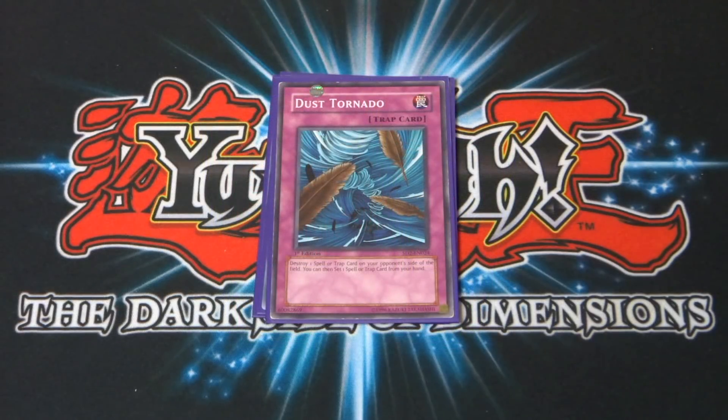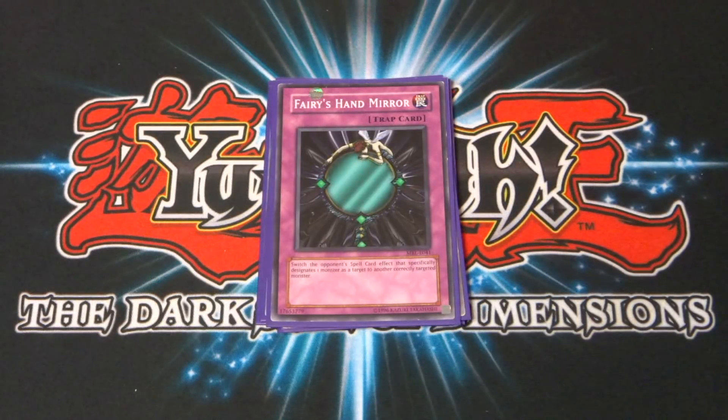If Harpy's Featherduster wasn't enough, I also have Dust Tornado: destroy one spell or trap card on your opponent's side of the field, then you can set one spell or trap card from your hand. Next up, a copy of Fairy's Hand Mirror: switch the opponent's spell card effect that specifically designates one monster as a target to another correctly targeted monster.